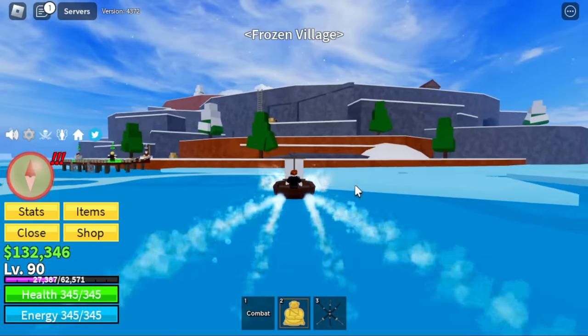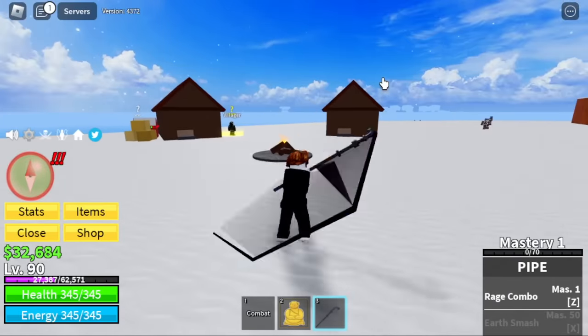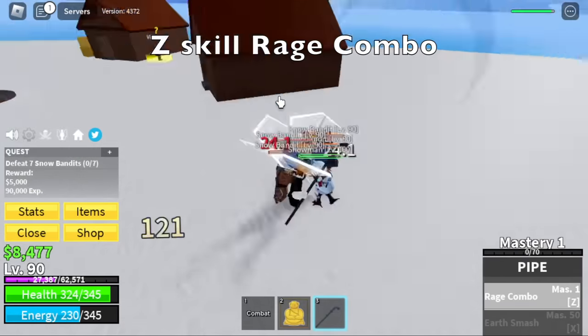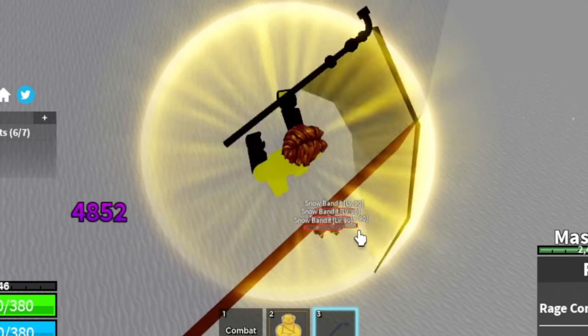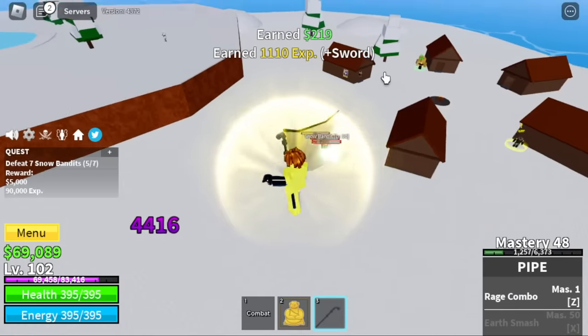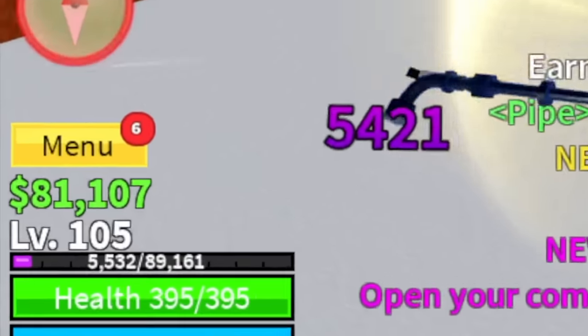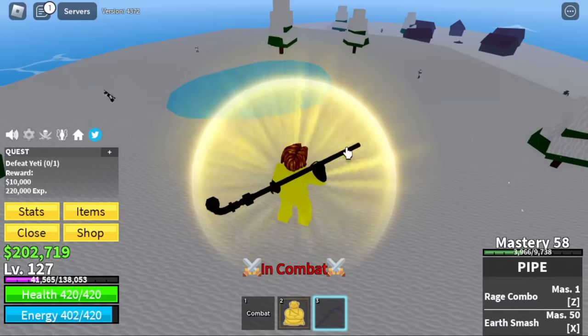Next area is the Frozen Village. We're back here — let's buy the pipe and the aura. That's important, we're going to buy everything. Z skill, Rage Combo — I'll show it to you. Similar to the Iron Mace, but again, left clicks. Just left click using your pipe, no need to use your skills. Auto-clicker and left click, and that's it. Level 105, first boss fight — actually the second — the Yeti.